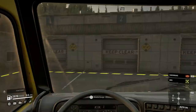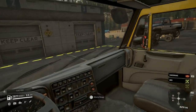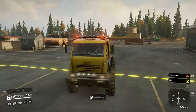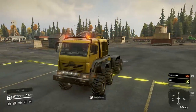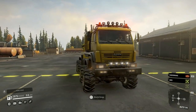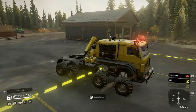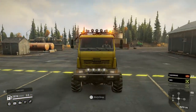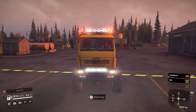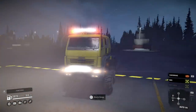Hello and welcome to SnowRunner. Today we're looking at the Azov 64131 Max, which is part of the Max Pack. I've been testing for console mods and there are quite a few trucks coming into this pack — 27 so far. This one's got LED lighting on the front, which is really awesome. Let's change the time to complete darkness so you can see how bright they are. They are awesome — a proper set of lights.